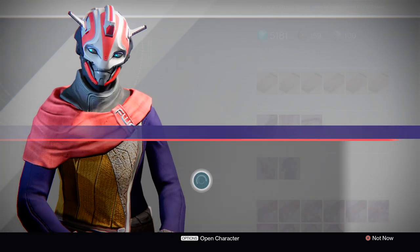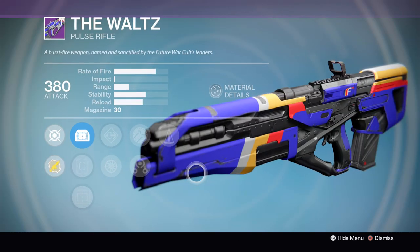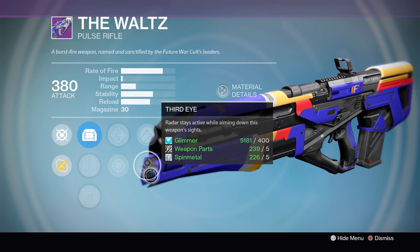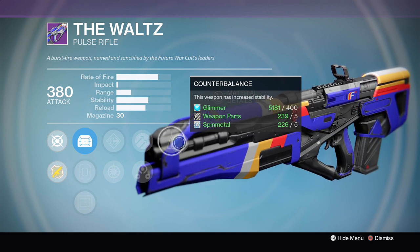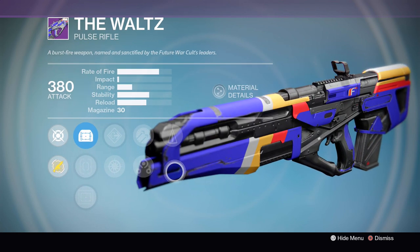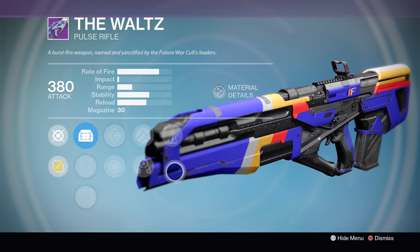Next up, we're going to be checking out the Waltz, the Future War Cult Pulse Rifle. This week's Waltz has the Sure Shot Iron Sights for bonus aim assist, Flared Magwell, Snapshot, Third Eye, Hammer Forged, and Counter Balance. It'll have a nice boost to its stability thanks to Counter Balance, which you really need on a gun that fires as fast as this, while also having a little bit of extra range with Hammer Forged. Throw in Snapshot for the snappy ADS speed, and you've actually got a pretty workable PvP version of this gun.